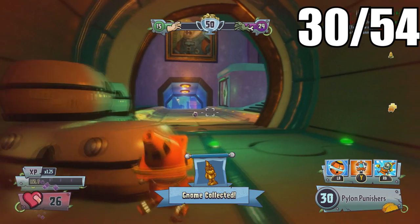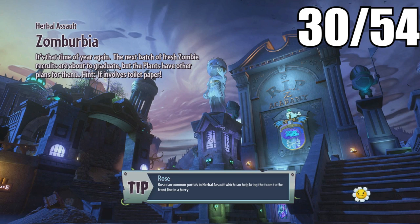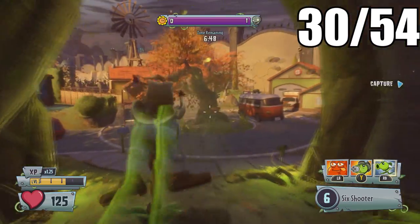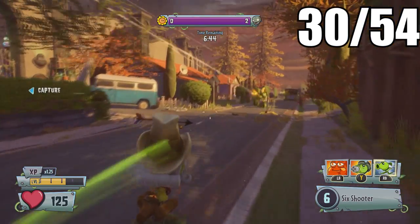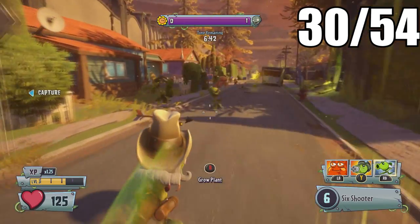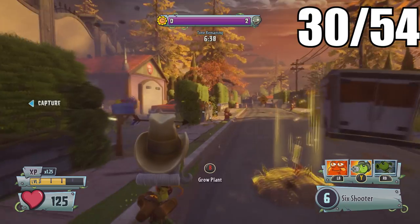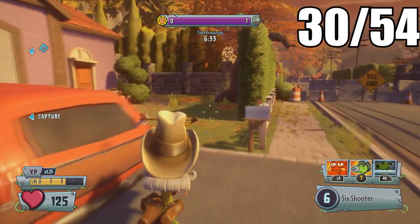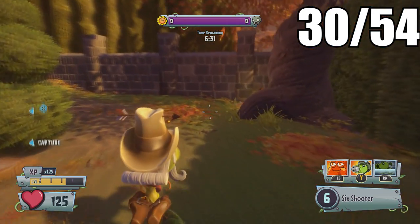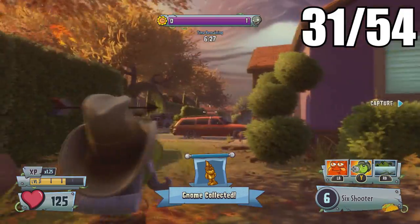The next gnomes will be in the Herbal Assault map — Zomberbia — personally one of my favorite maps. I suggest starting on the plant side because there is one located early. Head over to the far right from spawn and you'll notice a gnome hidden behind this tree in the yard.